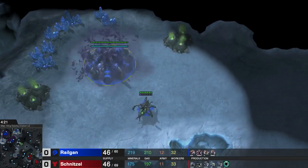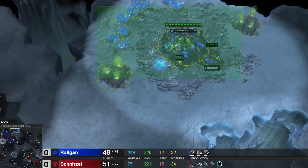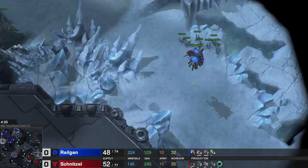Followed by an Evolution Chamber to morph my Drop Overlords and my Drop Banelings. I'm getting a fast third at home — all is standard — just because I will need the larva production, and it won't look that weird to him in case he scouts me.